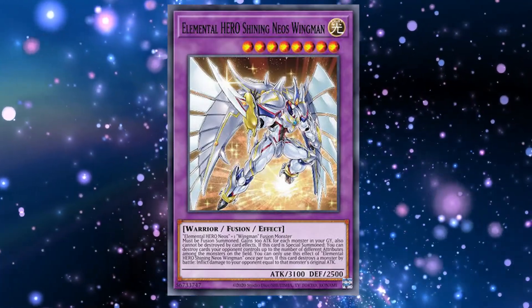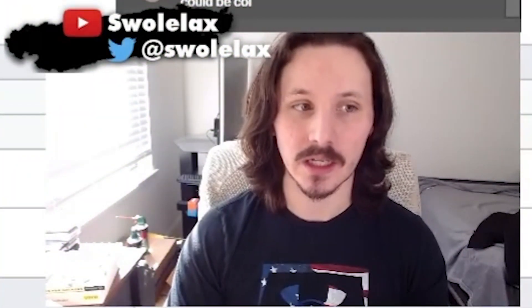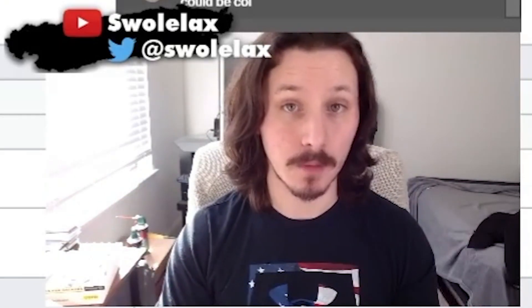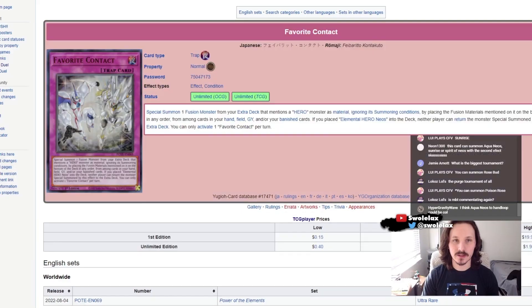Alternatively, most people would say you want to go for Cosmo Neos over Shining Neos Wingman, but it does give you a lot more opportunities for interruption on your opponent's turn. Going first, heroes do have things like Dark Law and Destiny HERO Plasma, which is still really good. The more variation you give to heroes, the much better it's going to be for deck building — and obviously for Neos as well.